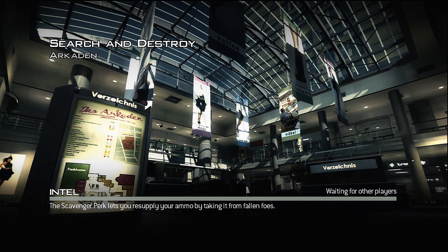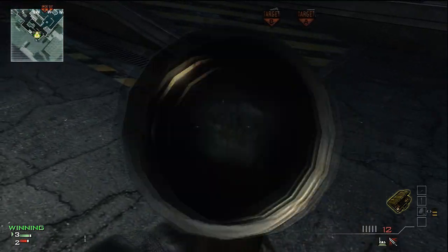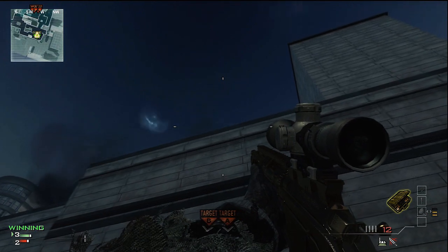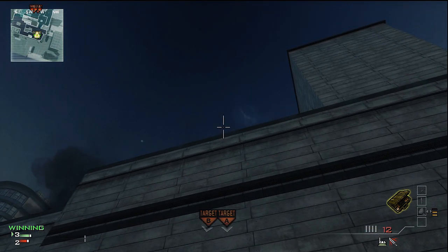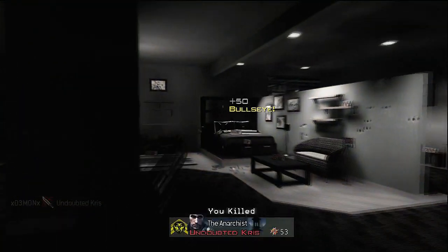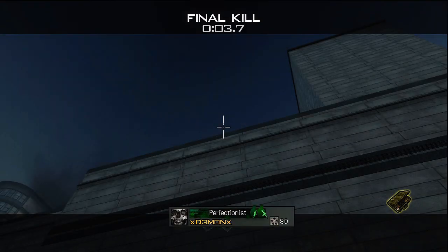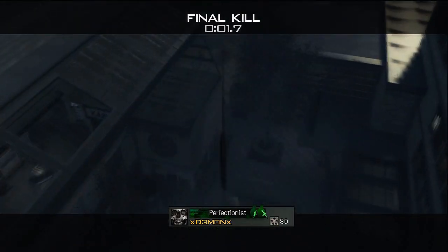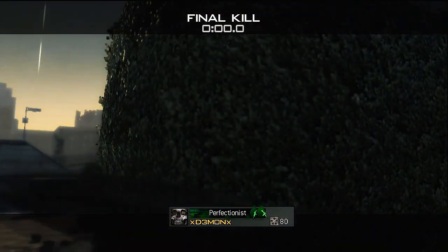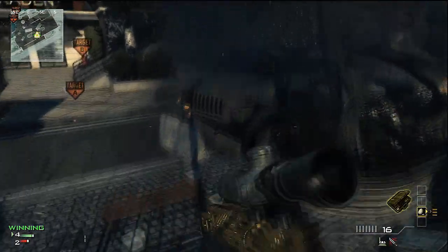We'll start off with spawn-to-spawn throwing knives. For this first one, stand right on the corner of this hazard strip, look up directly over — just slightly off to the left — with the bottom of the throwing knife touching the top of the building, and do a jump throw. This brings it straight down to the stairs where the enemy would be running from their spawn, clearing it right to the A bomb site.